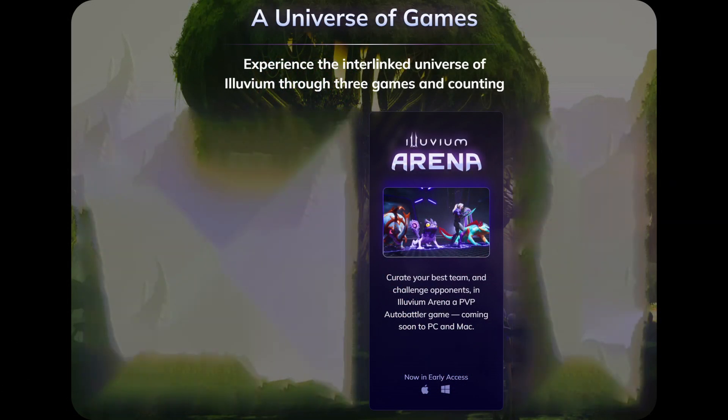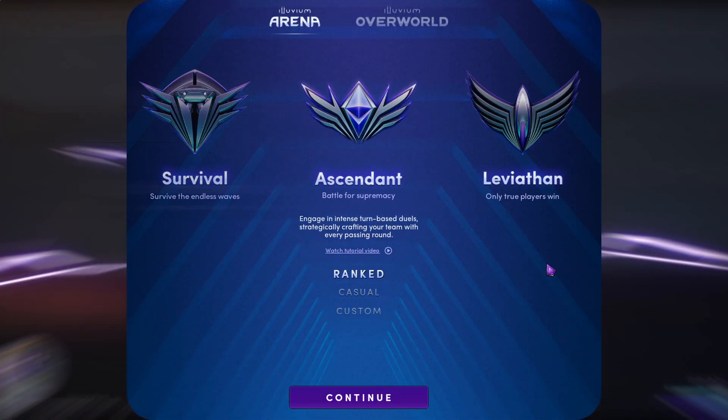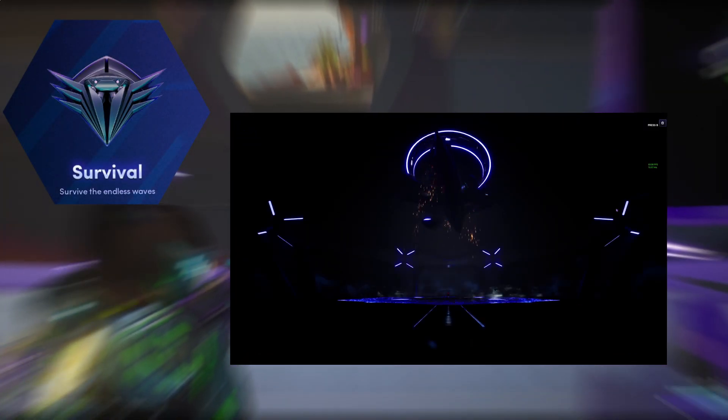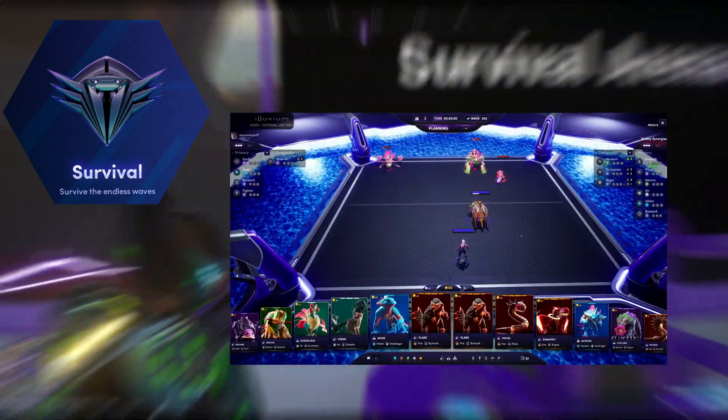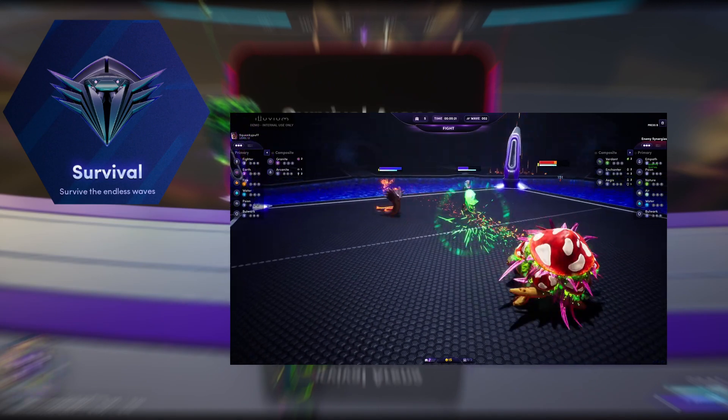Illuvium Arena is an auto-battler similar to a chess game but more complex. It is divided into three sections. Survival mode is where you will face waves of enemy Illuvials supervised by Gobi, our massive drone, who will play against you. The challenges on the battle board will gradually become more complex.